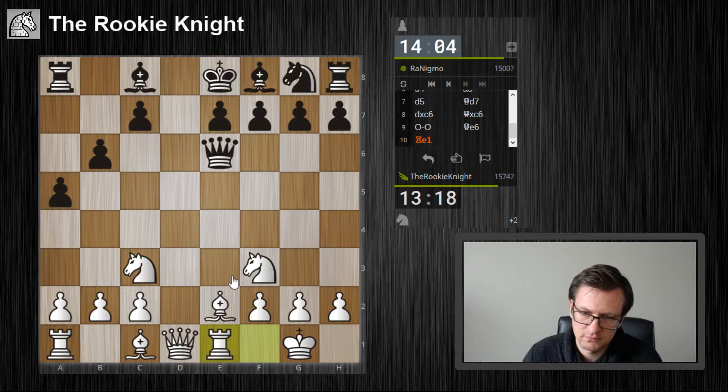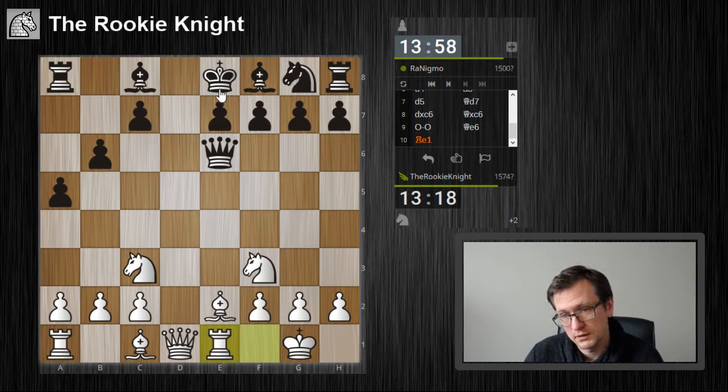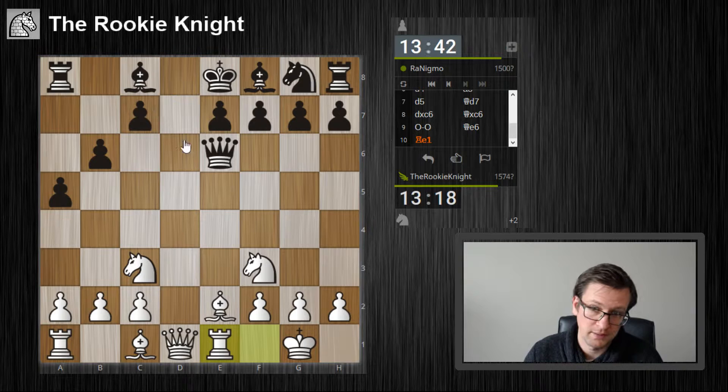What I prefer is the idea I mentioned a bit earlier — I'm now threatening bishop e5 check. If he plays bishop d7 or whatever, I can just take the queen. So essentially he has to move the queen again, or play bishop d7 or c6 maybe.